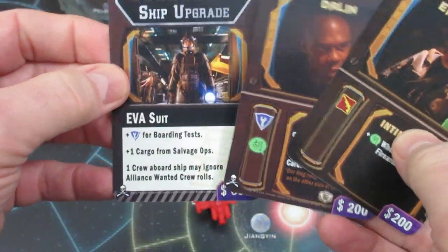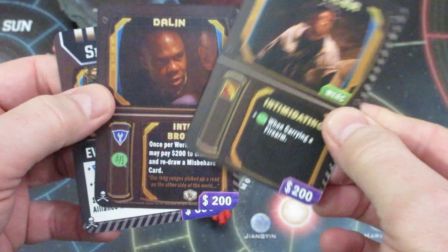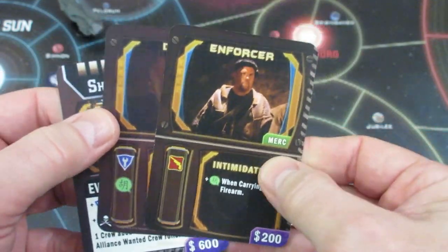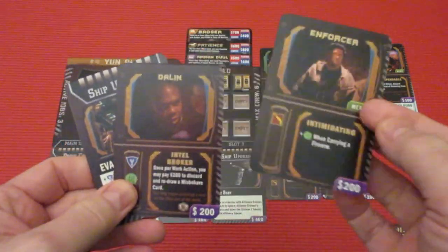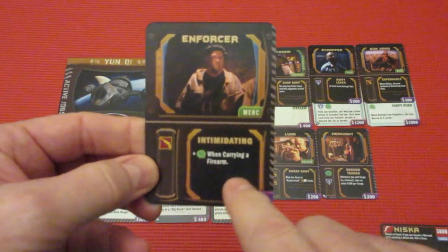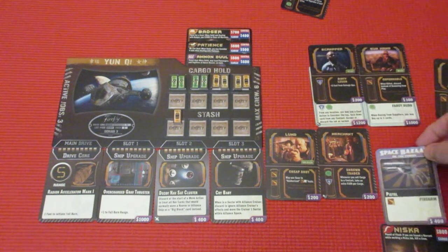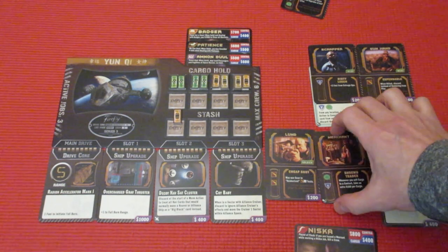We take two more off the Space Bazaar deck. There's a ship upgrade but we have no space for ship upgrades. However we find a merc — he gets plus one negotiate when carrying a firearm, and he's not wanted. We're going to buy him for 200 credits. We have a crew size of six and five already, so we're at the limit. We take the firearm currently with Corbin and attach it to this merc, giving him plus one negotiate.